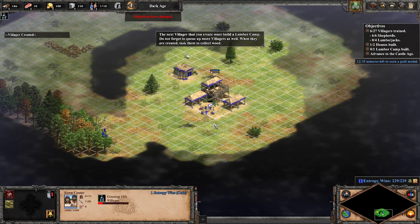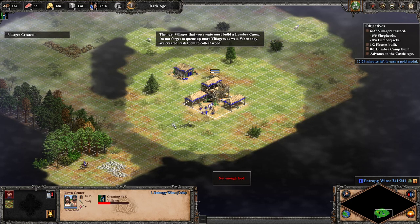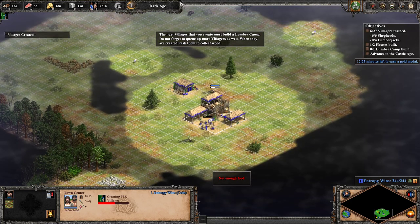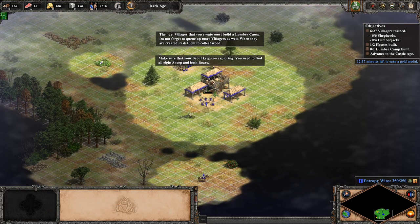The next villager that you create must build a lumber camp. Do not forget to queue up more villagers as well. When they are created, task them to collect wood. Make sure that your scout keeps on exploring — you need to find all eight sheep and both boars.